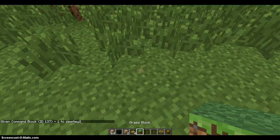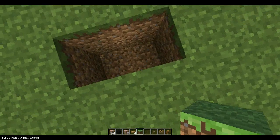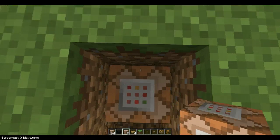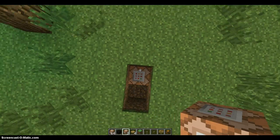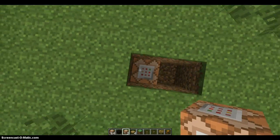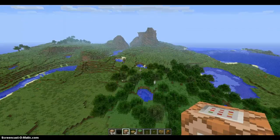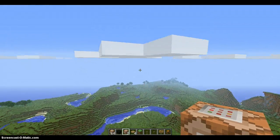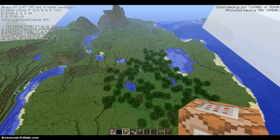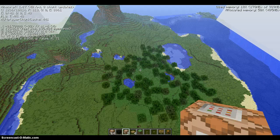So to start, you want to take two down like that. When you get this, you place it directly over it and you fly up. So I already have that set. You're going to fly up to however high you want it — I want it to be up here. Now you're going to find your coordinates, and you probably want to write them down. You need the exact number, so write down even the decimals.